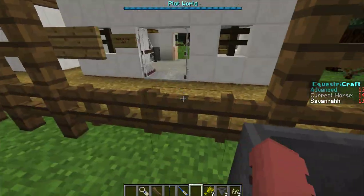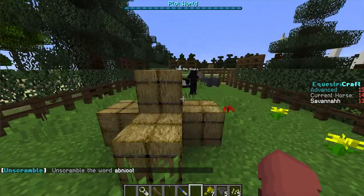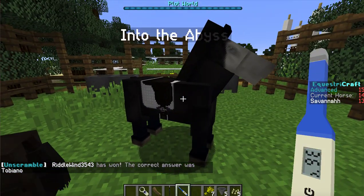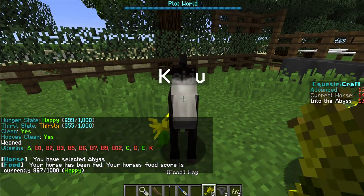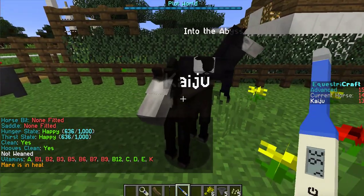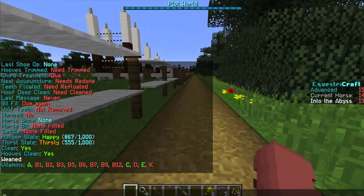Let me show you guys the mare-in-foal pasture. We have some mares and some foals here. We have Abyss and we have Kaiju. Abyss is thirsty. This is my new foal Kaiju — she's super cute. She's happy right now.